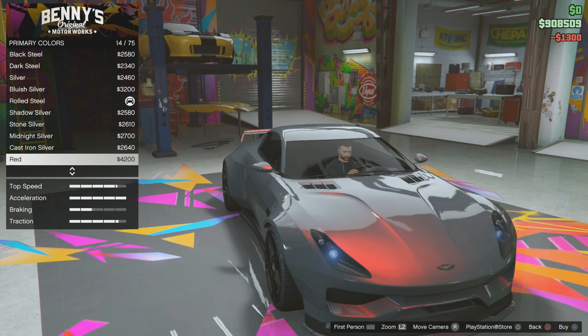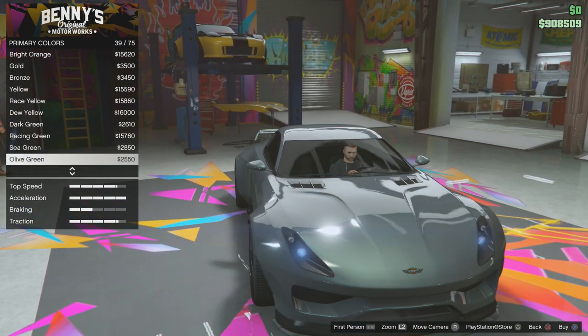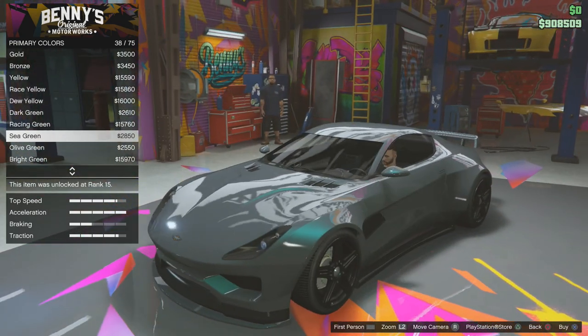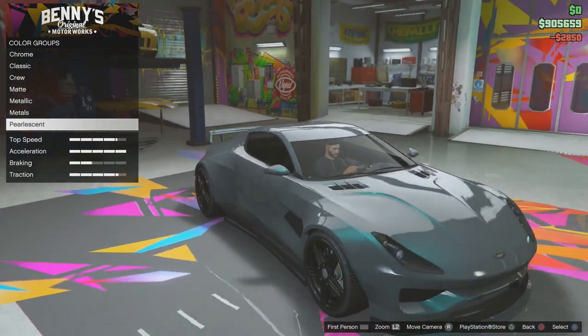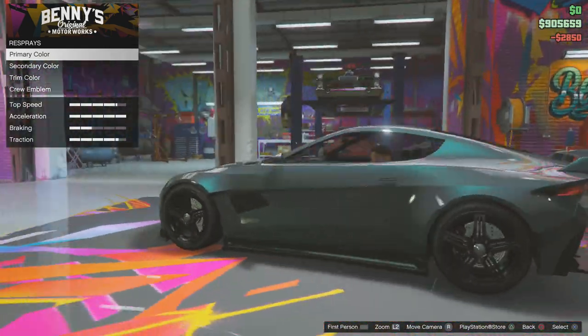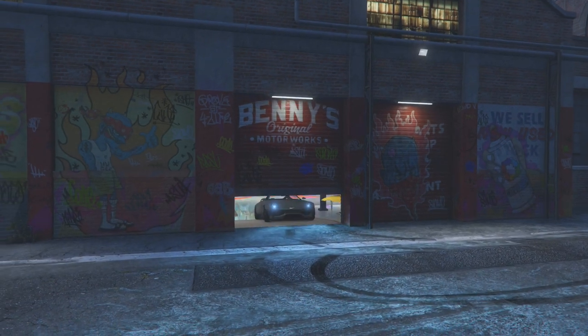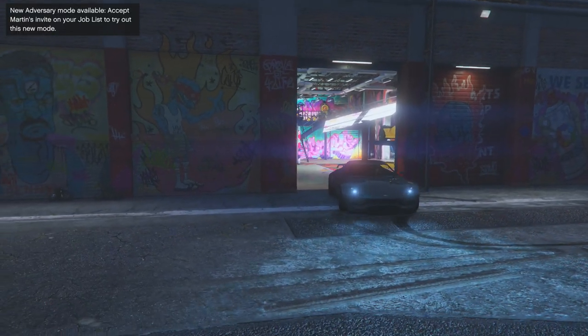We're going to go for a Pearlescent just to make it pop — give it that nice shine. Sea green. So guys, that is the car and that is looking insane. Let's be honest — that's cool, that's really cool.